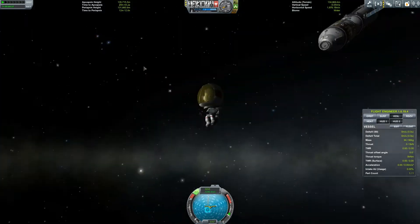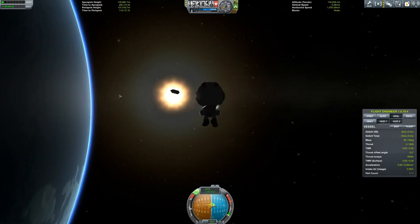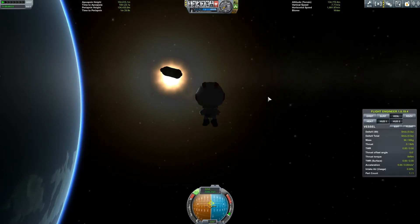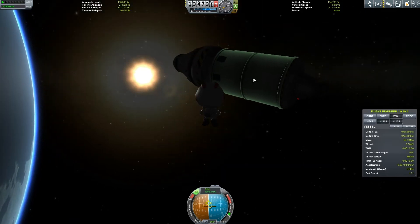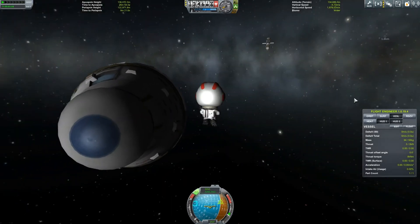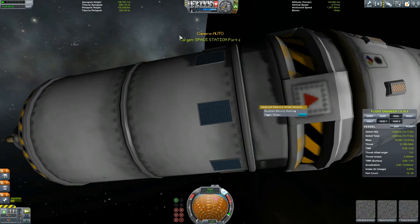Hey everybody, and welcome back to Kerbal Space Program Career Mode. This is the third and final part of the construction of our Kerbal Space Station. What I realized was we kind of left all of our astronauts in space. The contract said you need a facility to support seven Kerbals — not that I need seven Kerbals up there. So what you're seeing here is me rescuing some of my Kerbals in a little rescue rocket that I created.